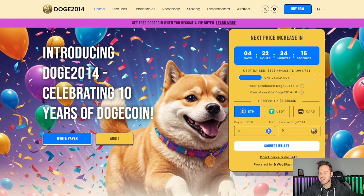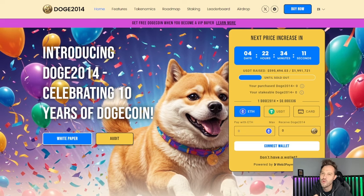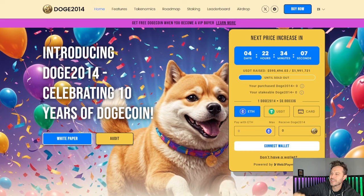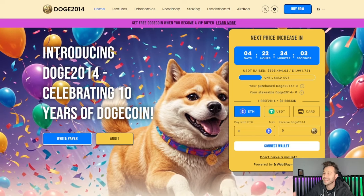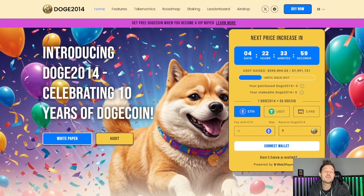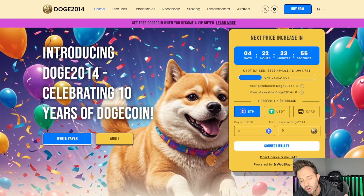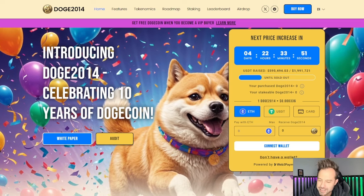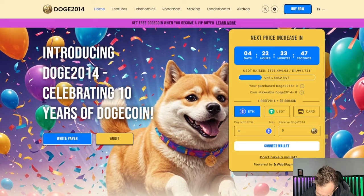Doge 2014 is less than $5,000 away from triggering a huge reward to one lucky VIP member. We're going to be talking about it in this video. If you're looking for a cryptocurrency that is offering crazy high bonuses, awesome capital gains on launch day alone, and staking rewards that you won't believe, Doge 2014 has it all. Let's get started.